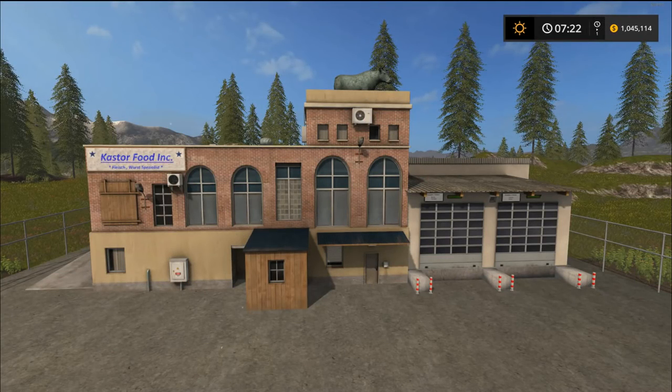Hello there friends and welcome back for another mod review. Today I have a very interesting and cool placeable for you guys to review. This is called the Caster Food Incorporated placeable — it's basically a placeable slaughterhouse or processing plant. You bring the animals in and it turns them into sausage and meat, boxes them all up for shipment, and you can sell it at your placeable sales point.